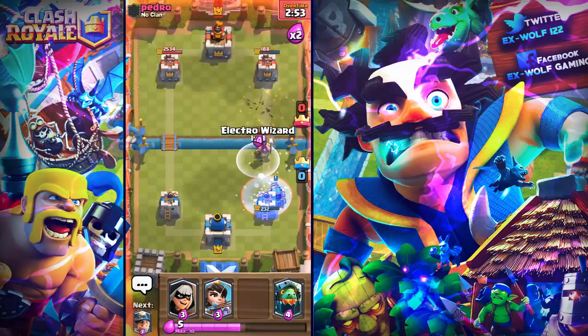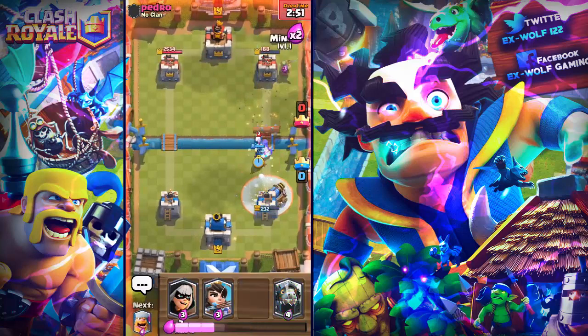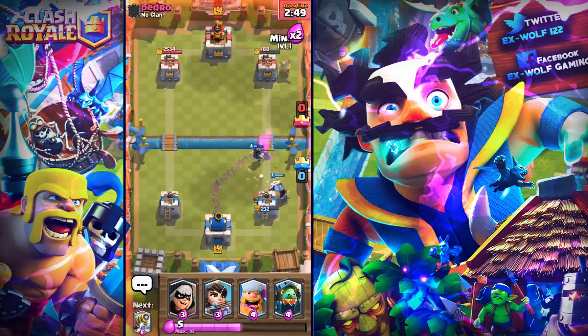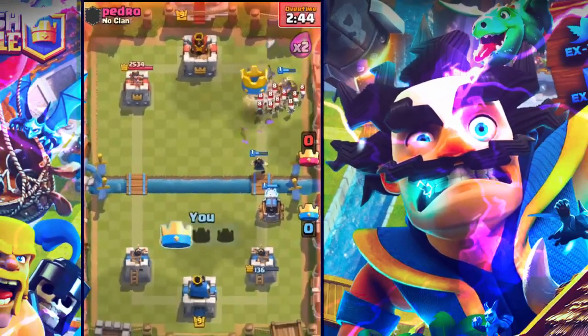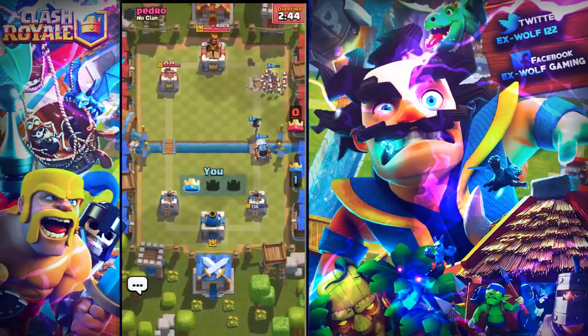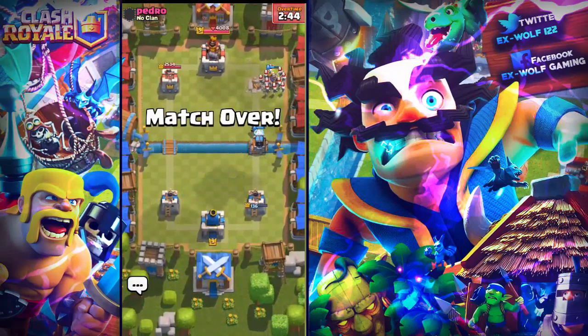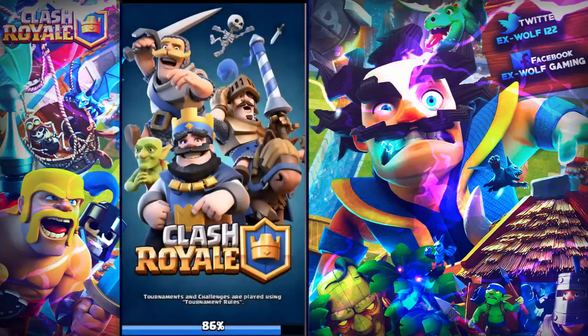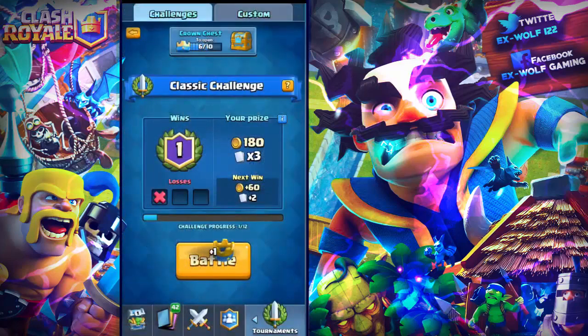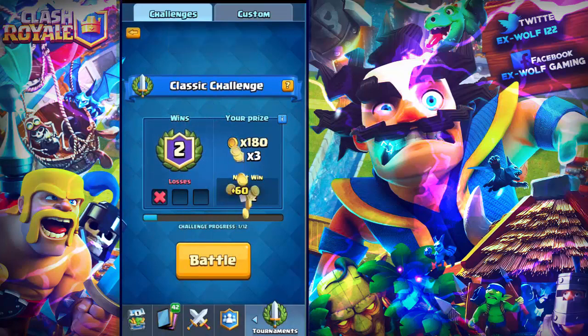Electro wizard to help that, and get this miner in — I think we might even get this tower out right now with the miner and the electro wizard. Come on — there we go, we got that win with the legendary miner! I hope you guys liked this video; if you liked it, smash that like button, and if you are new, subscribe. I will see you guys next time!